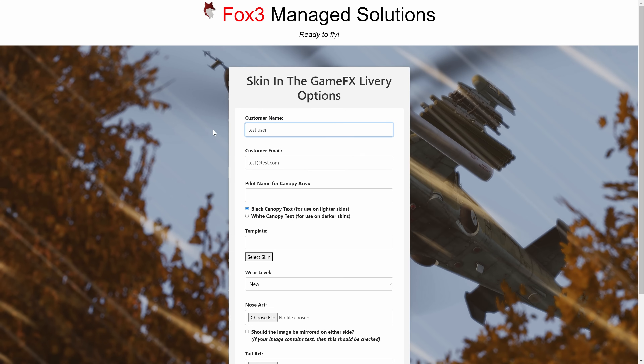We start off asking for the customer name — this could be anybody, John Doe for instance — and then we ask for the customer email address. Next we ask for the pilot name for the canopy, so this is where you get the name put next to your canopy. We offer it in black or white text, as some cases black looks good and some cases white looks good. I'm going to put Lieutenant Luck and I'd like it in white.